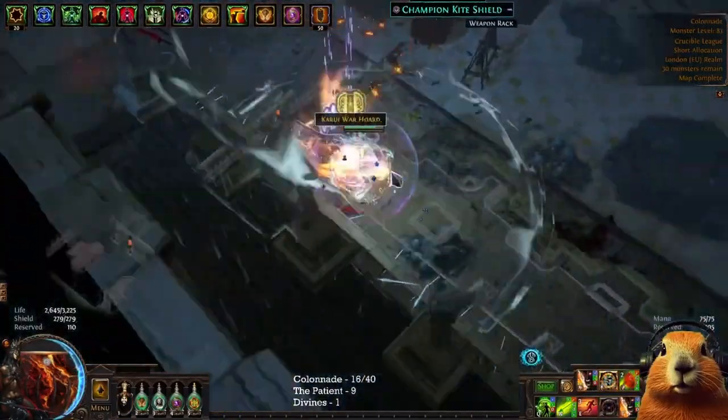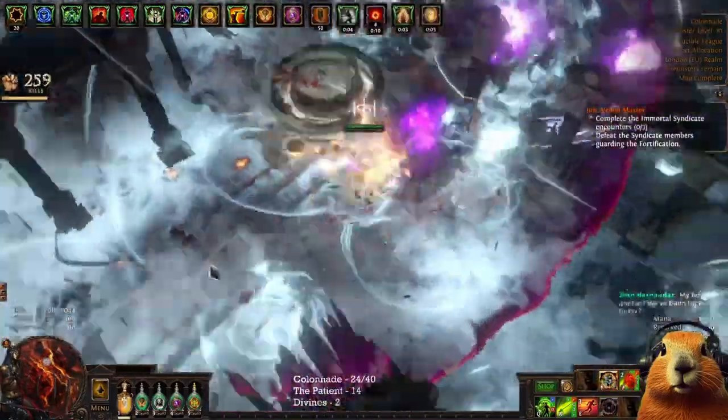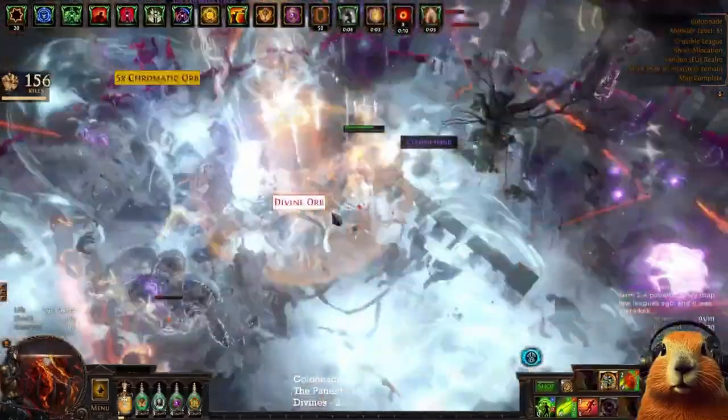Make sure that your item filter doesn't hide divination and ornate incubators. My item filter was too strict and I actually lost a lot of currency because of that.